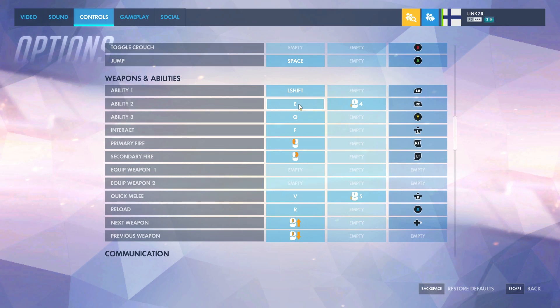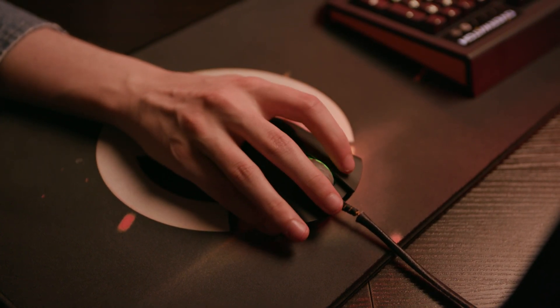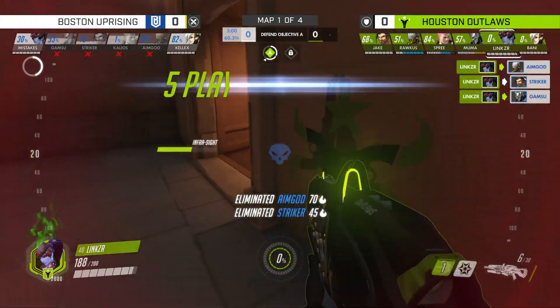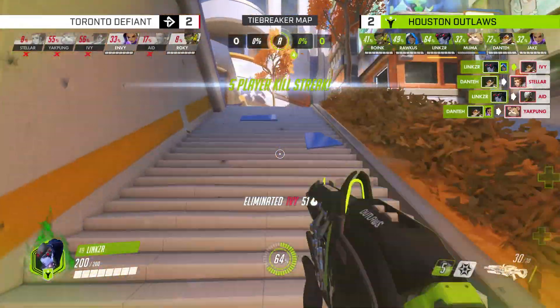My venom mine is always E and mouse side button — the under button of the mouse. Ult is Q, or sometimes instead of pressing Q I just use mouse wheel down. It's important to have a voiceline bound to something — I use it on three. You kill someone and then you voiceline them. You try to get into their head a bit.